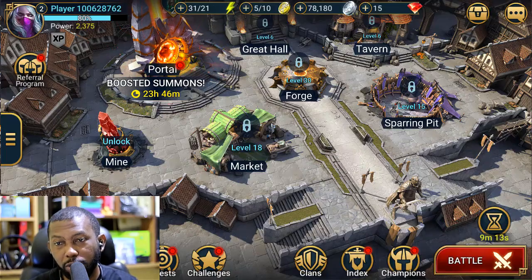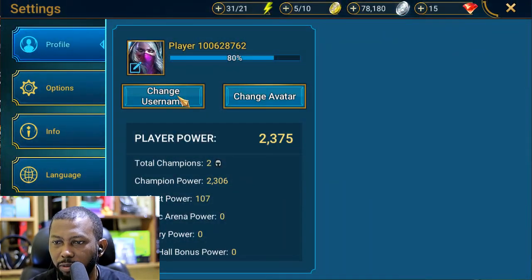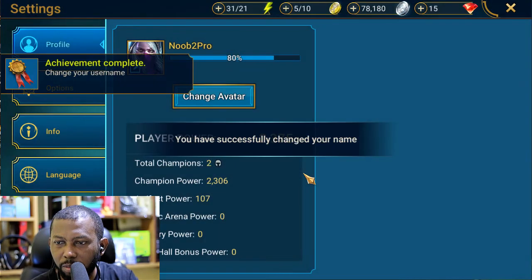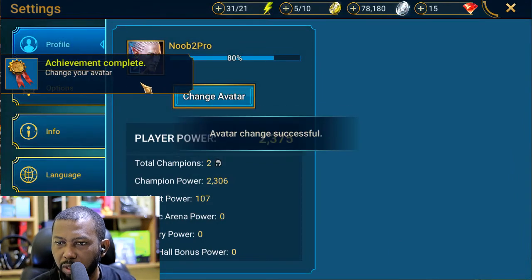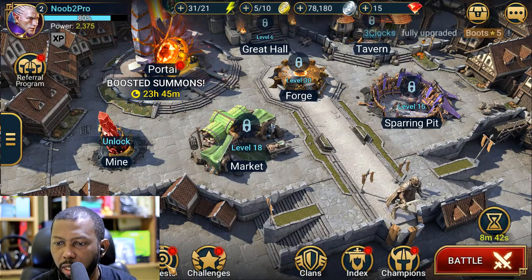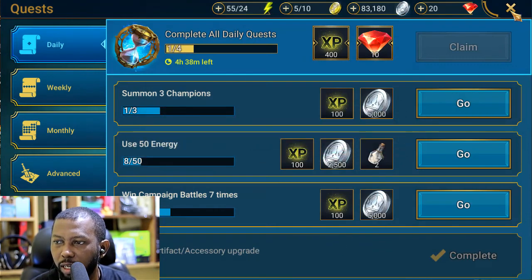Done with the boring tutorial — we're into the main game now. Let's change the name of the account first: the username is Noob2Pro. Checking availability — yes, it's available. We're using Kael as the avatar MVP right now. Those are the two essential things done. Now I'm going to focus on doing my dailies. I've leveled up to three already, so I'll finish my dailies.